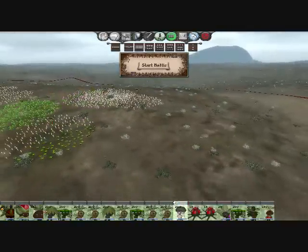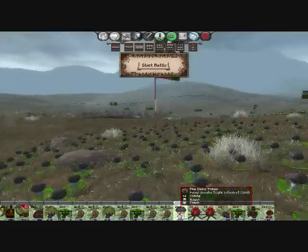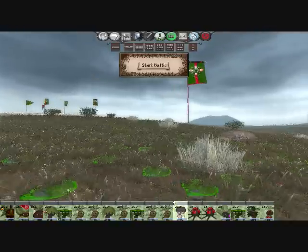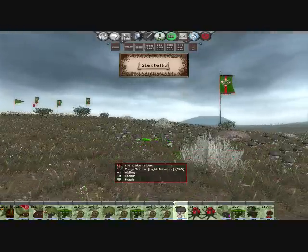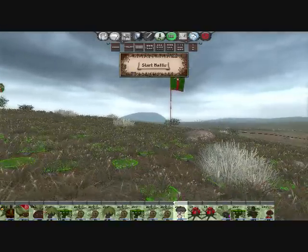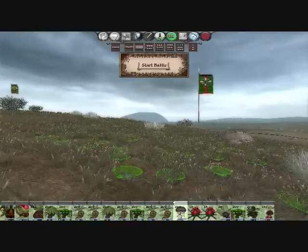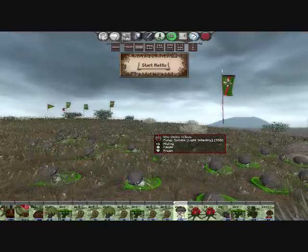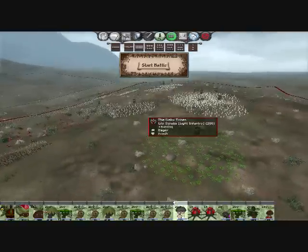Next up we have the Fungi Scrubs, which are basically mushroom versions of the Deku Scrubs. They burrow under the ground, and when enemy soldiers happen to step on their heads, they pop up and try to kill them.